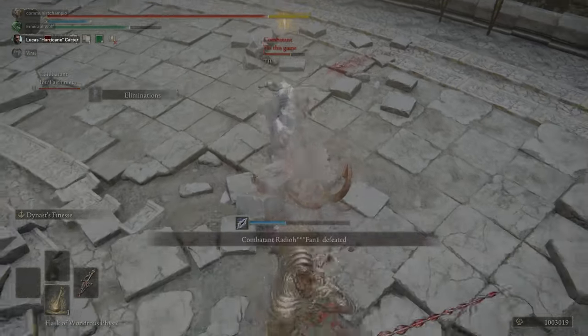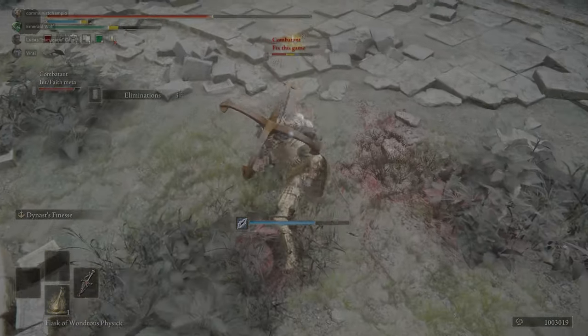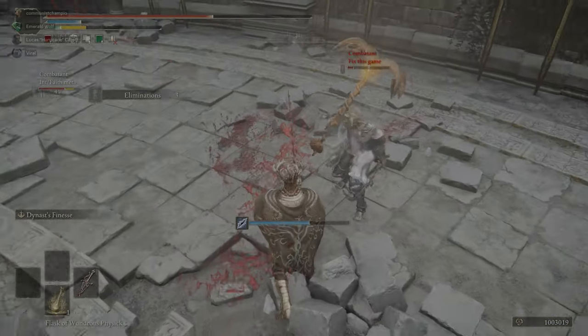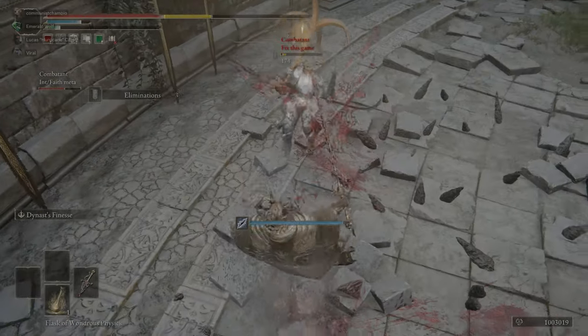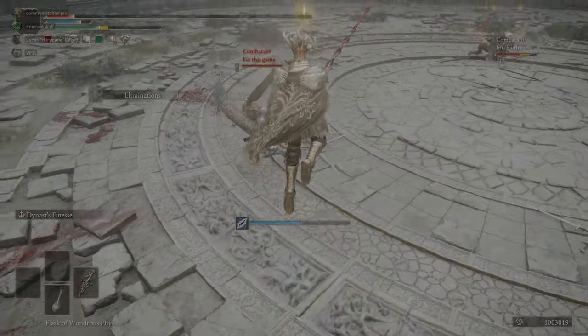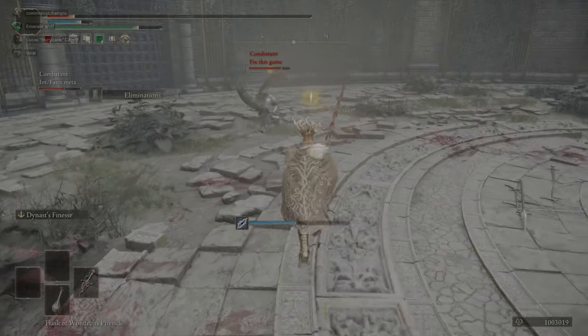The Ash of War will combo into all three attacks if you can proc bleed on the first or second hit. It is also the longest heavy thrusting sword and the only one with native bleed. The total effective damage when accounting for bleed is the highest in its class, meaning the Bloody Helis is the peak of heavy thrusting swords, and you do feel that when playing it.